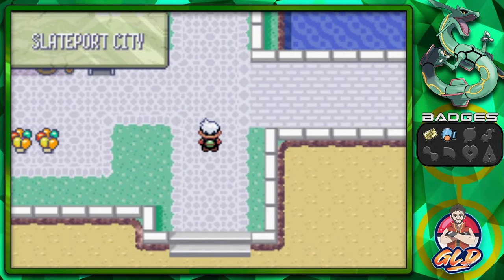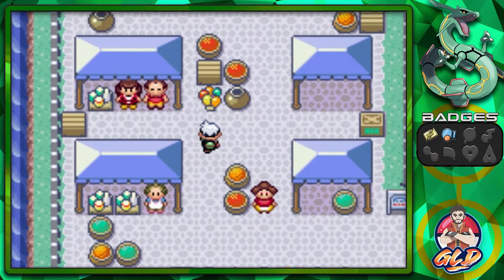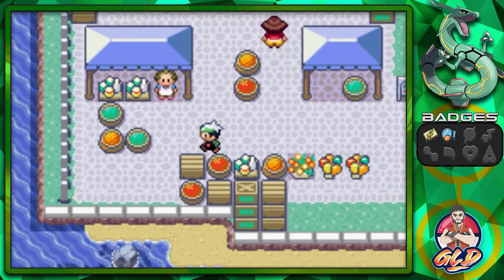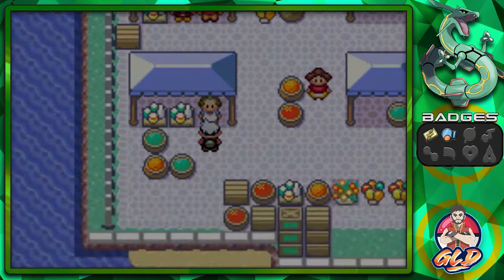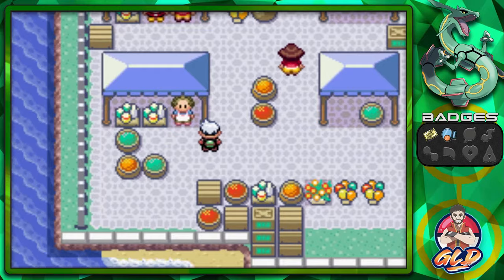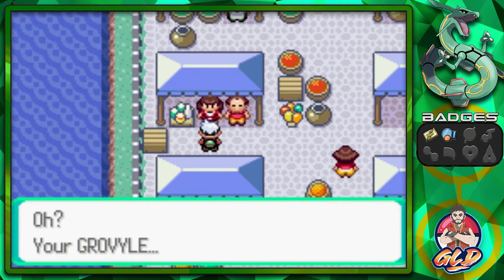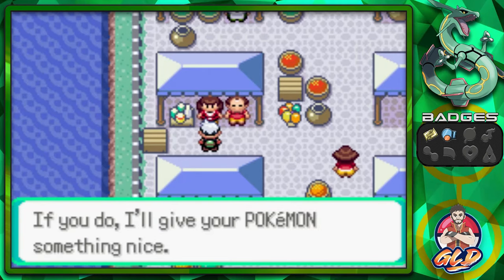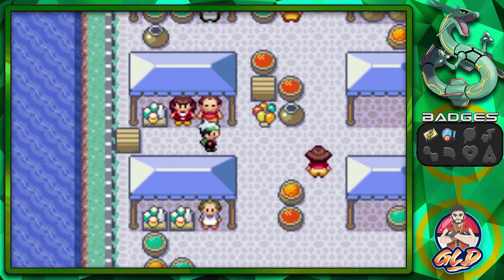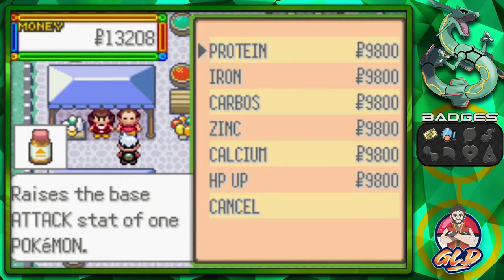Here we are in Slateport City. One of the biggest things you can check up on is there is a small mart area right here where you can actually buy some pretty cool items if you talk to this guy. This guy will actually sell you some PokeDolls, which you can put in your base. Let's go straight up to the next area. Talk to this lady — she's going to check up on your Pokemon. Your Grovyle has to go for it a little harder, and if you do, she'll give your Pokemon a ribbon. Talk to this guy — he is the energy guru and he will be selling vitamins, minerals, and all that.